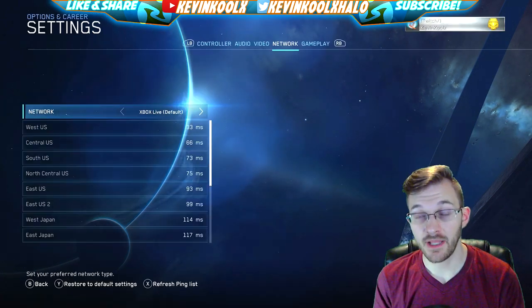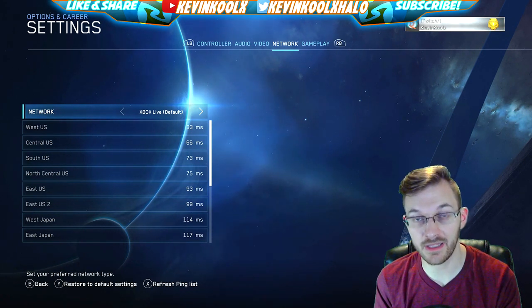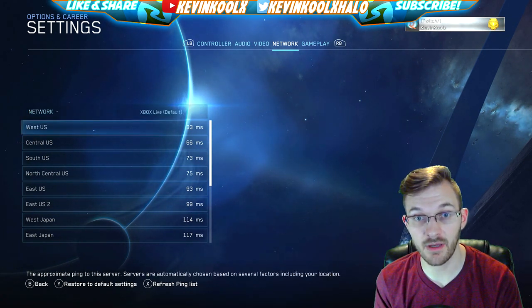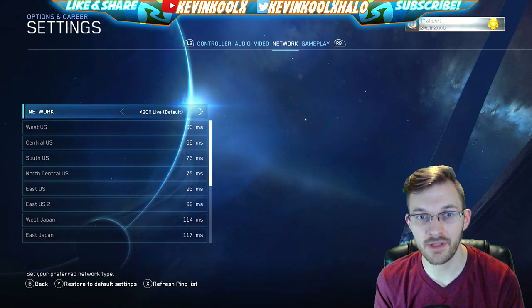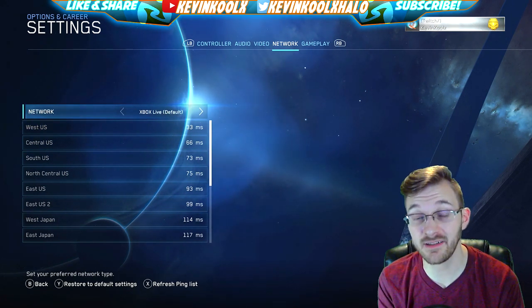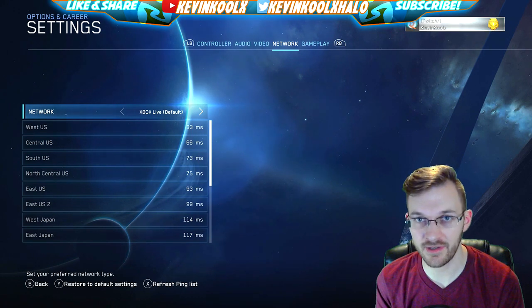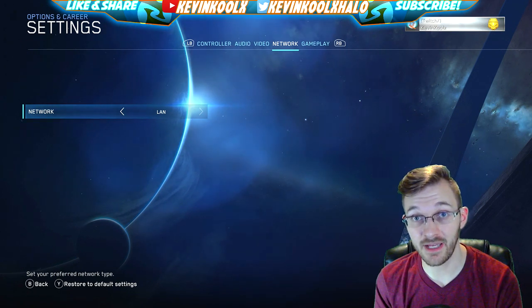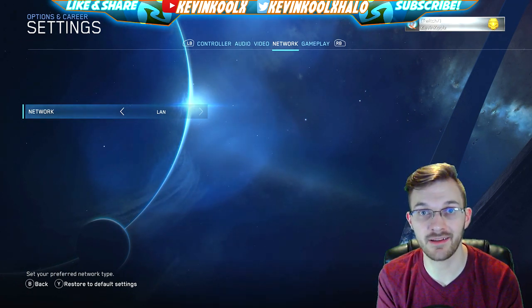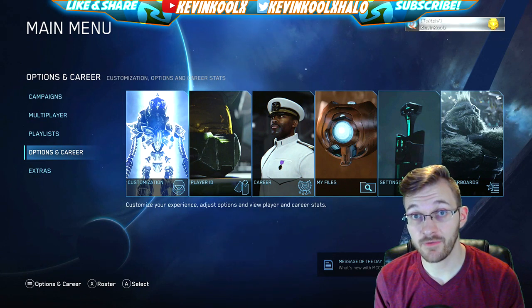Another new setting is in the Network tab. You can see your ping to the servers you can connect to — for me on the West Coast in the US, my ping is 33 for the West Coast server, which is great to know. You can't tell in-game which server you're actually connected to, but you'll have a general idea of the pings you'll be dealing with. You can also switch to LAN mode for classic LAN parties, giving you that couch co-op experience we've all known and loved about Halo.